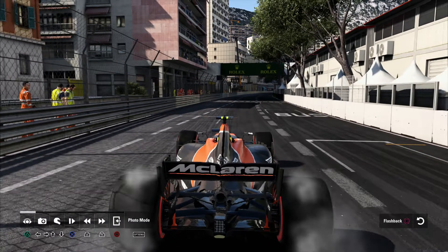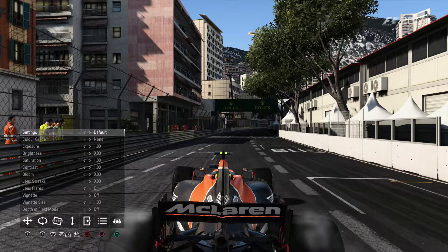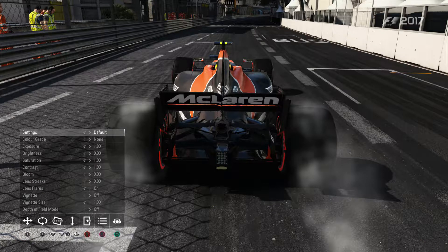Got a little bit of tyre squeal. Basically, when you get into the flashback or if you get into the replay mode, you can see at the end it says 'photo mode' — press the options button. I was in this last night and I really struggled to find how to take the actual shot, but I'll go through that.